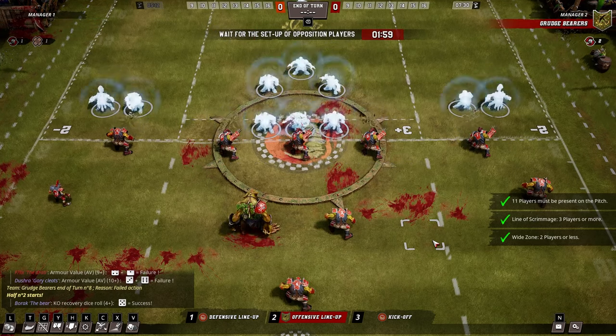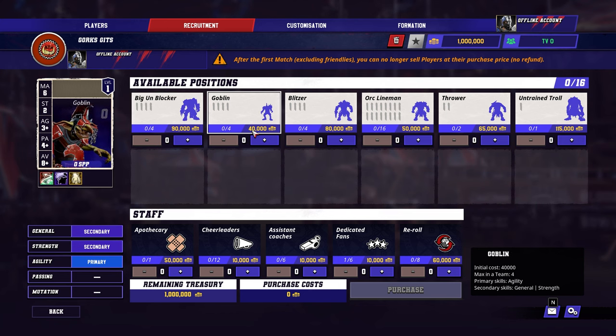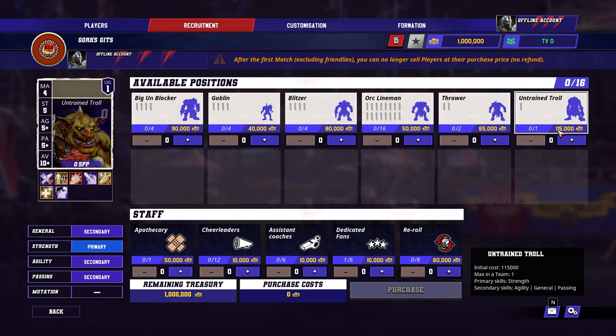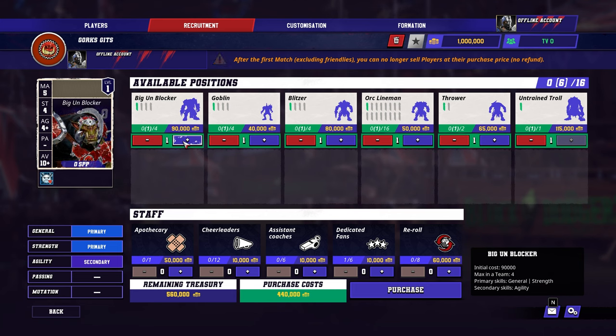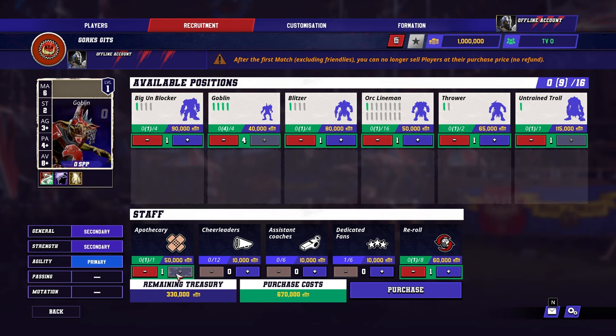Like death. Each player type costs a certain amount of money, and you'll need to consider the benefit of having more cheap players in place of a particularly expensive one. Do not feel as though you absolutely must have one of each type. Save your money for additional players if it fits your preferred approach, and keep money aside for things like team re-rolls and apothecaries that can help keep your players alive and the game in your favor.